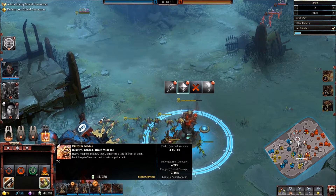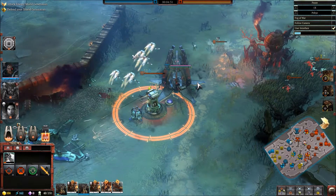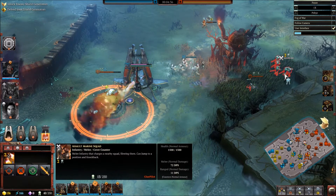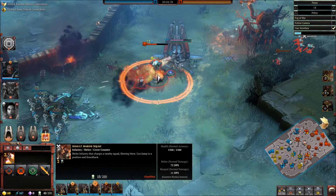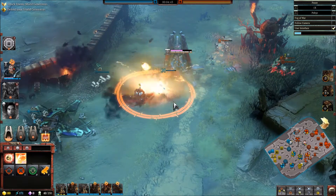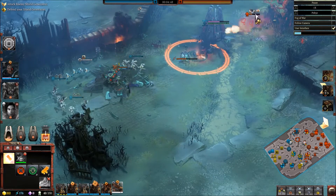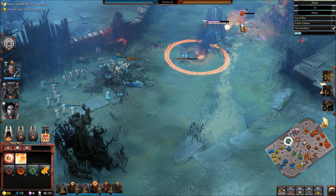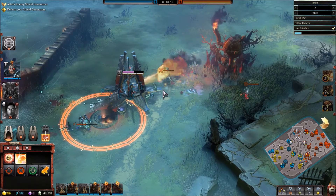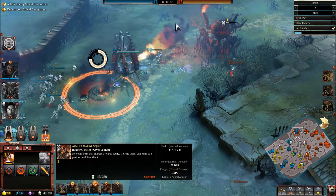We're now charging back in — we're going to take these guys to town if we can. Our assault squad is moving up and he does have his own assault squad at the back. The goal is to get rid of the listening post. With the kill team and that flamer they're just going to do so much damage against structures. Our scout squad tosses out their blind grenade, doing a little bit of damage, letting the flamers just destroy those tactical marines.